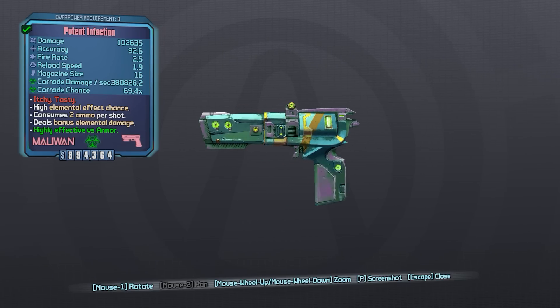If we look at this particular variant of the Infection, we can see that it has the Maliwan Grip because it lacks a trigger guard. And with the Maliwan Grip and the Potent prefix, which comes from the base damage accessory, we can see that at Overpower Level 8 it seems to have a really low damage for a Maliwan Pistol, being only about 103,000. Comparing that to a normally built Maliwan Pistol of the non-unique variety, the damage on the Infection is less than a quarter of the normal Purple Pistol.